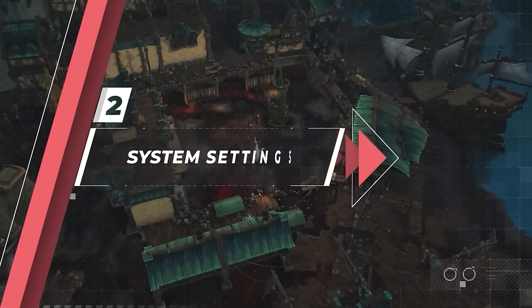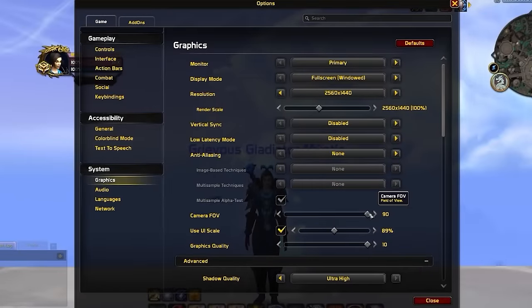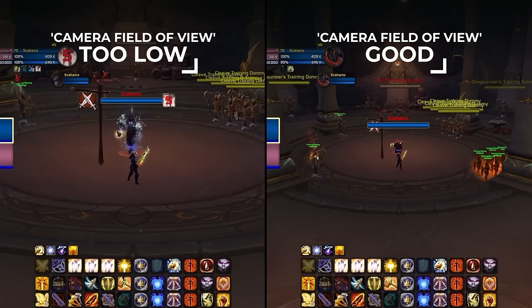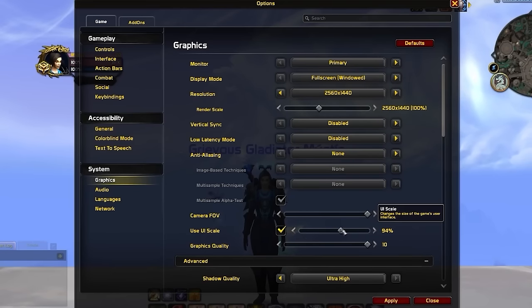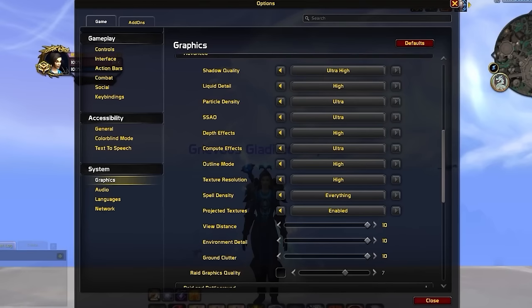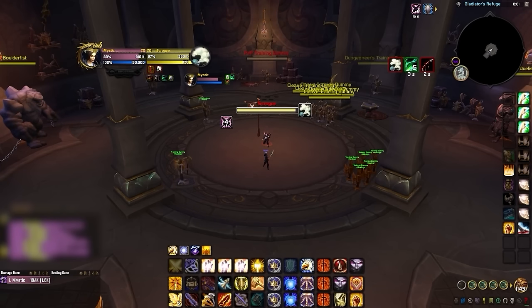With gameplay settings complete, there's just a handful of system settings to look at before we move into addons. In graphics, set your camera field of view to the maximum value of 90 — lowering it simply limits your vision and impairs your awareness. UI scale is another important setting; we highly recommend setting it to 89%, as we're building the entire UI around this number. We feel 89% is the perfect middle ground between being large enough to see everything while not taking up too much space. It's then mandatory that you enable projected textures and set particle density to at least Good — without these, important spells like ring of frost and smoke bomb are almost impossible to see.